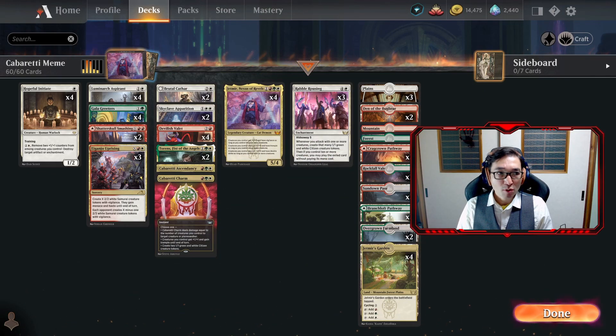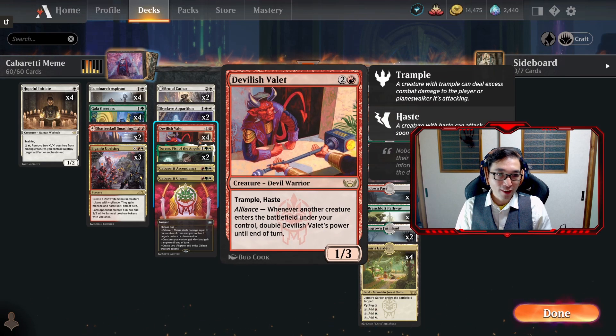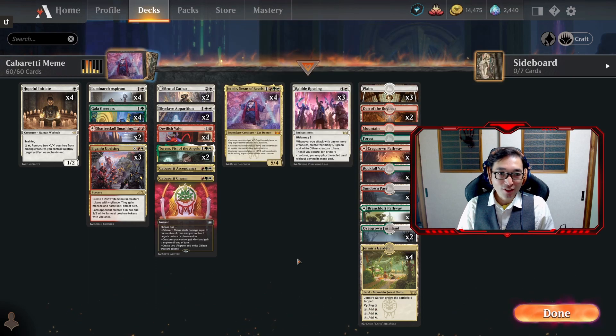Let me introduce the meme: this whole deck revolves around getting Devilish Valet and Jetmir out, pumping up the Valet or just having a lot of creatures out and pumping it up with Jetmir. We get Rabble Rousing down, keep attacking, and increase our creatures to trigger Jetmir's last line of text - creatures you control get +1/+0 and have double strike as long as you control nine or more creatures. They also get +1/+0 and vigilance with three or more, and +1/+0 and trample with six or more.